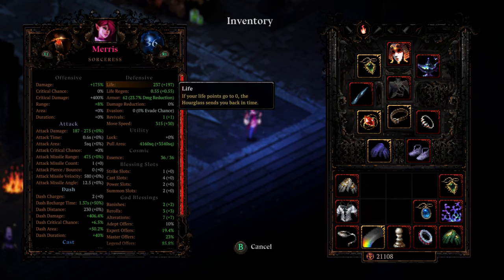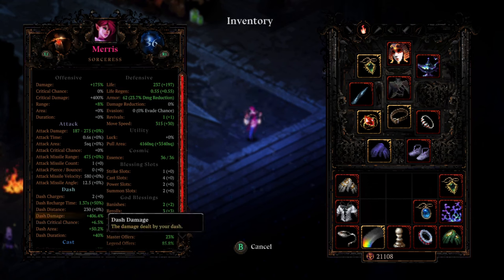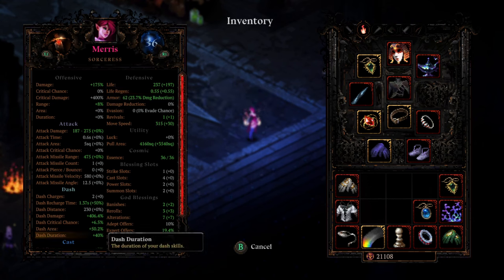We're going to add Cattail on this build for a Revival, going in with one Revive. We've only got 237 health, 0.55 regen — not that crazy — but we've got 406% Dash Damage, 6.5% Dash Crit, as well as 50% Dash Area and 40% Dash Duration. So we spec pretty hard into Dash.